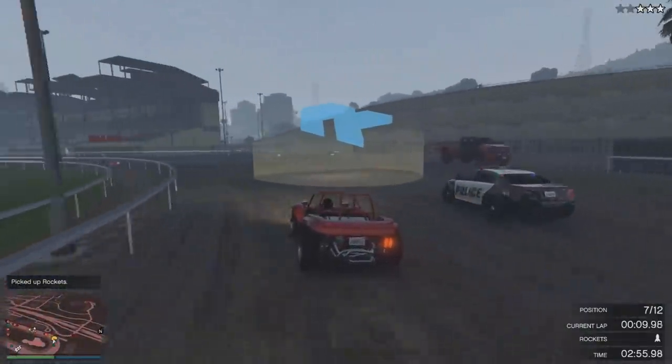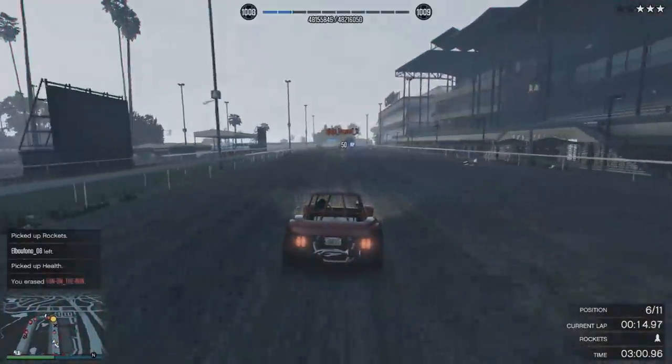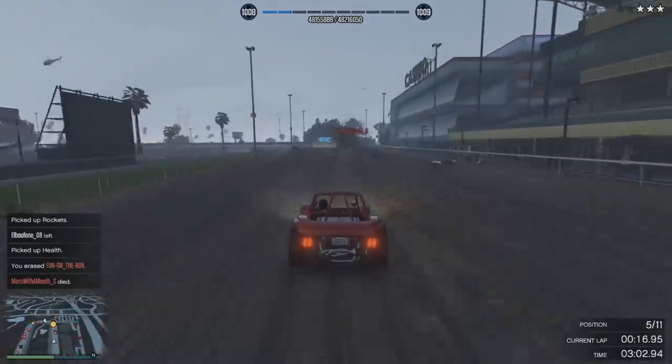The premium race for this week is Beach Party Luck tied to the Blazer Aqua, and the time trial is Sawmill. As always, a quick and easy 50k if you manage to beat the time trial.